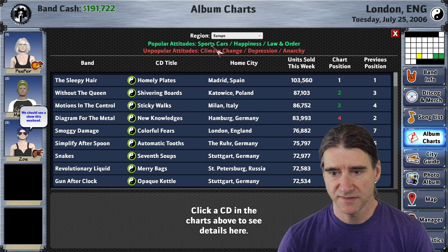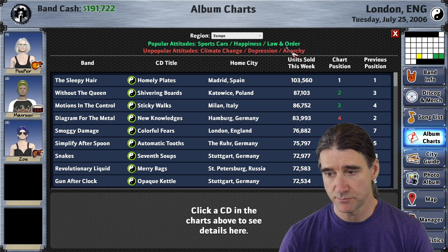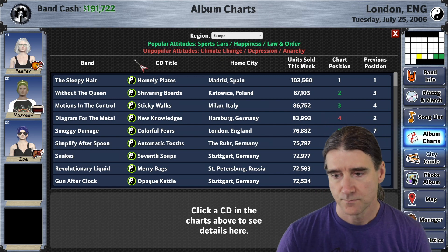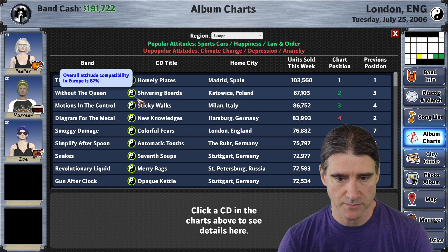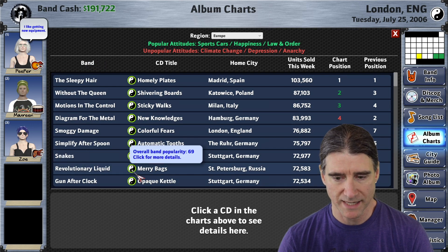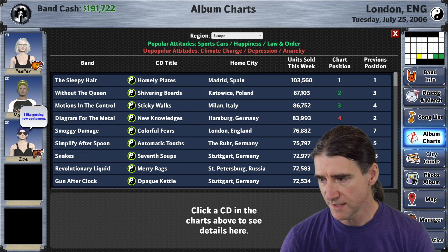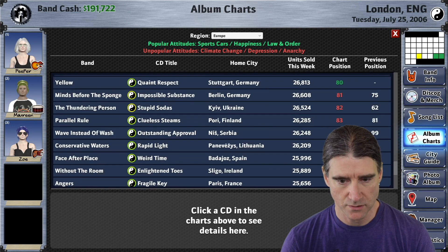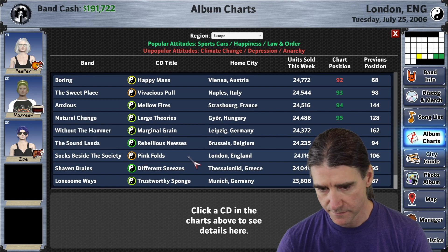The unpopular attitudes are always the opposite — the anti-attitudes of those things. So the opposite of sports cars is climate change, happiness becomes depression, law and order becomes anarchy. There are several different attitudes you can choose to play with in a game. This attitude symbol tells you information about the attitudes — how compatible these releases are in Europe. They're all green, that's why they're high in the charts. As you go lower in the charts, you'll start to see orange and yellow, and probably won't see a lot of red in the top 100.